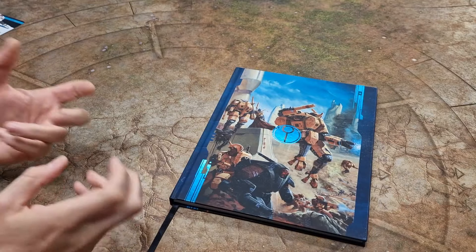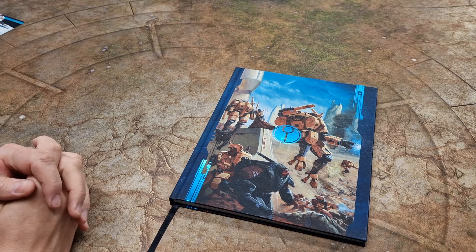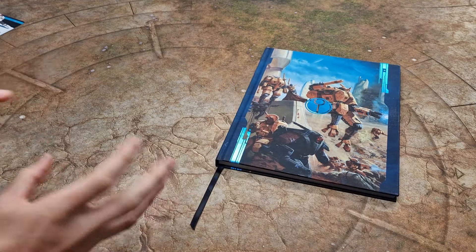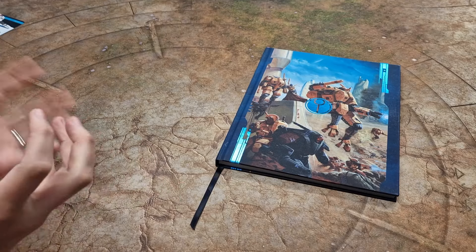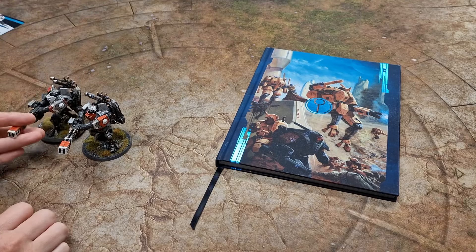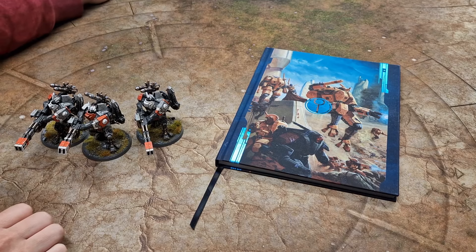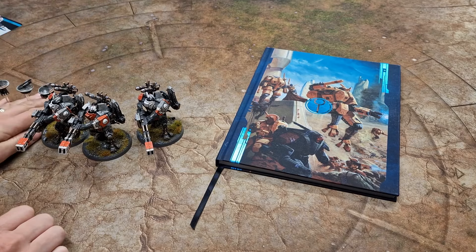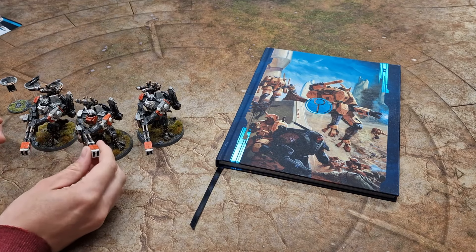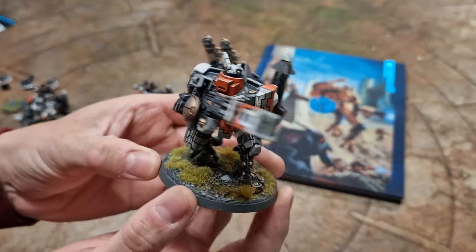In this particular video, we're going to take a look at XV-88s, or Broadsides as they're known — the heavier firepower support battle suits available for the Tau. I'm not going to go through every combination; I'm going to pick out my combination and show you the loadout for that. Not everyone goes for them, but I think they're a solid unit choice for the Tau if you want backline firepower support.